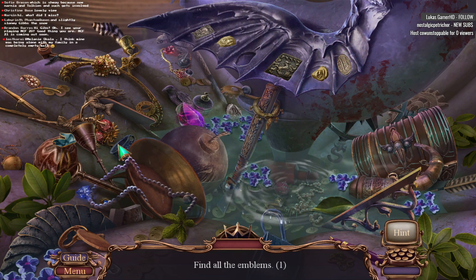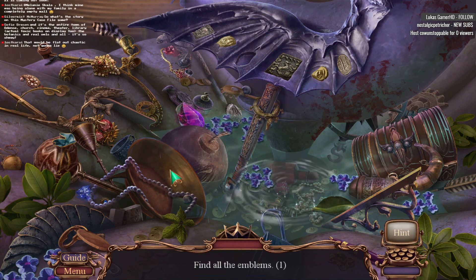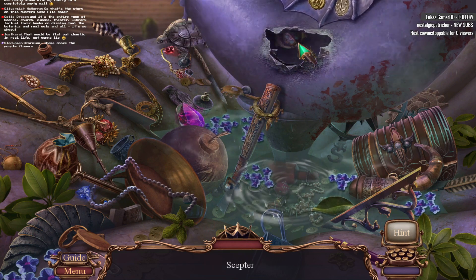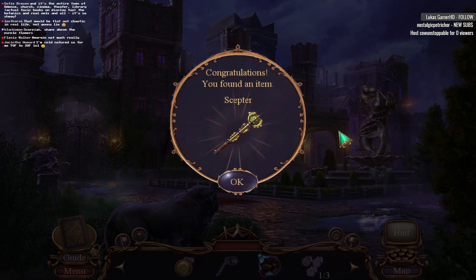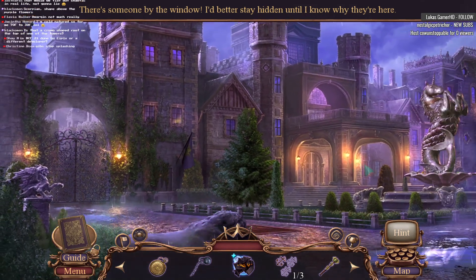Yes Brandon, we are doing MCF 20. Slightly snowy — yeah, we might get snow in November, for sure. Scorpion shape above the purple flowers. Got it, thank you. This actually looks like an octopus, doesn't it? That better be it! Anything from 70 to 30 is cold? Nice. Is there a crown-shaped roof? Yeah, it looks like there is.